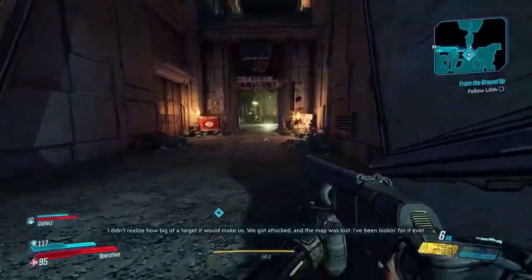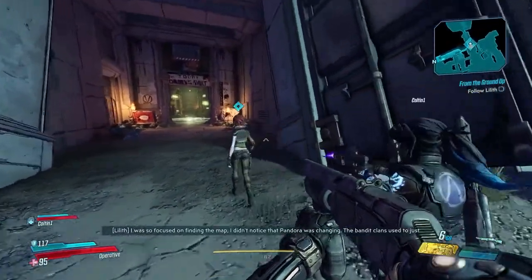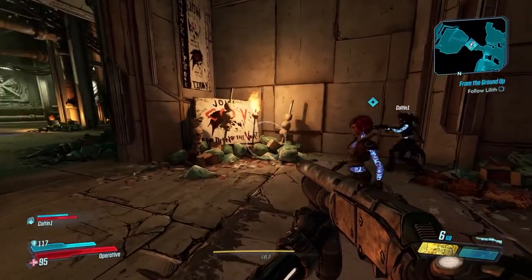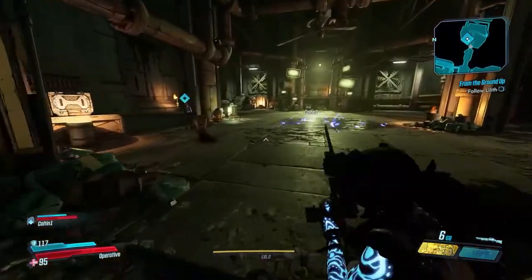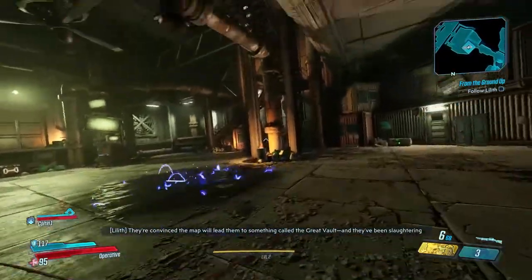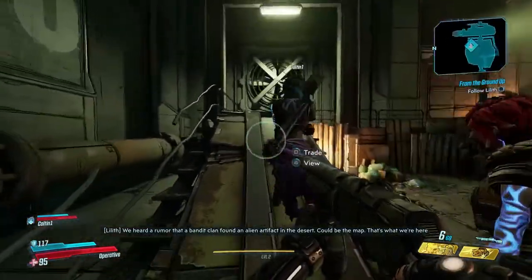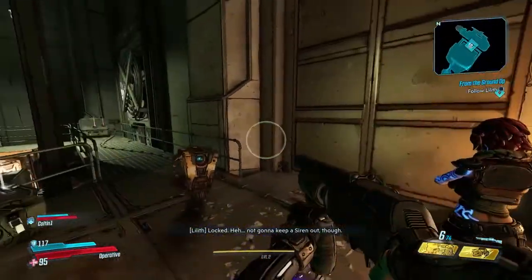Now we have to follow her. We made Justin laugh really hard because she would run, then stop for a bit, then start running again. Is the game really quiet for you? Yeah, I need to mess with my party settings — they're too loud. These two people are the leaders of the Children of the Vault — the Calypso twins. Their followers worship them like gods, kind of like Saitama but weaker and not as cool.